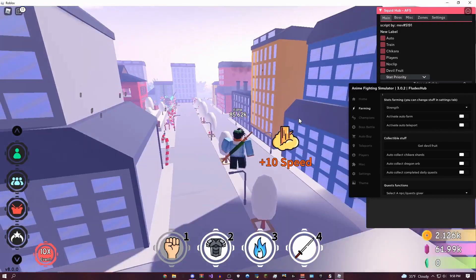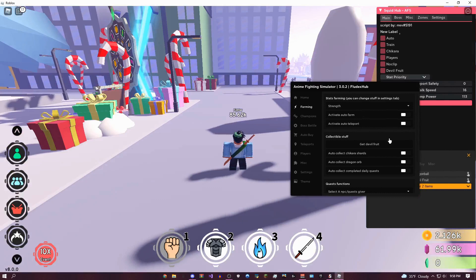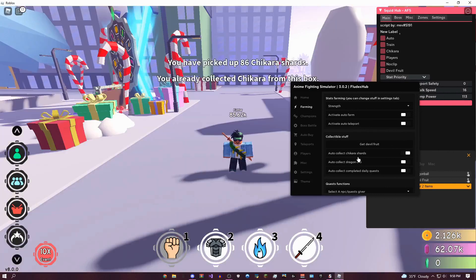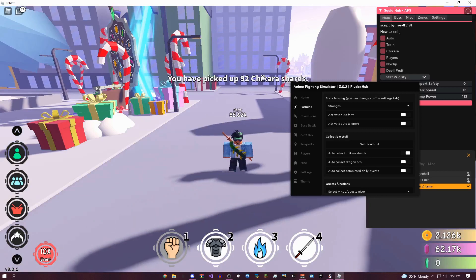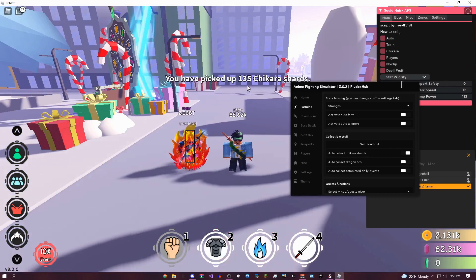Pretty cool stuff here — it's going to bring you back to your original location after you finish. Right here, you can see the collectible things you can get from around the map. I can auto-collect all the Chikara shards around the map. Here it says I've already collected it because I've been using it already — here's 86, 92, let's see if I can get any more, 135, that's pretty nice.